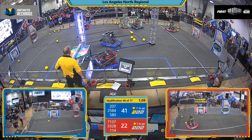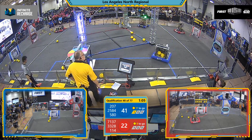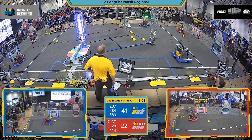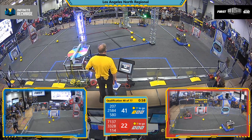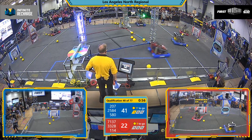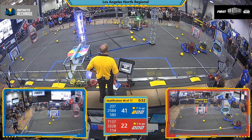Their alliance partner, Project 212, was able to store two power cells into the Red Alliance's Quadrant upper power port. There's Flame of the West going through the trench run, lining up for a shot and hitting all three.